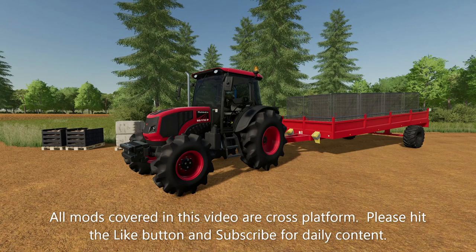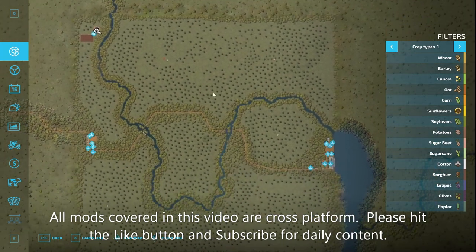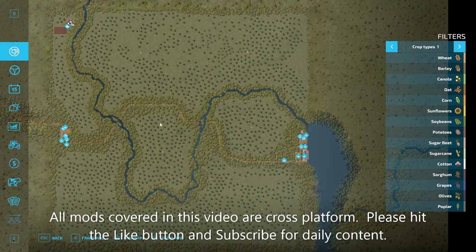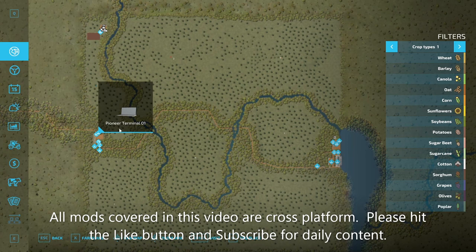First, let's take a look at the brand new map we're sitting on — it's called the Pioneers Map by Vragamani Modding and Lost Gamer. It's got lots of trees, and I'm guessing it's a forestry-focused map where you sell wood and start your empire. You can create fields — it's kind of like no man's land, there's not much out here except trees and land.